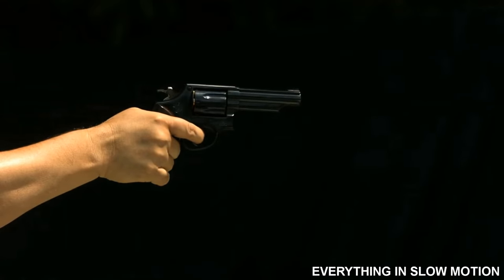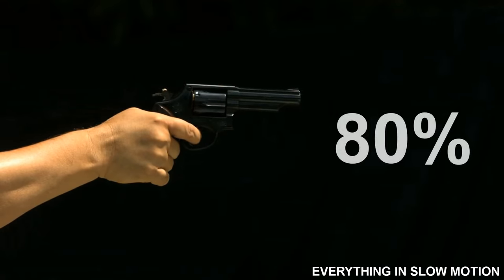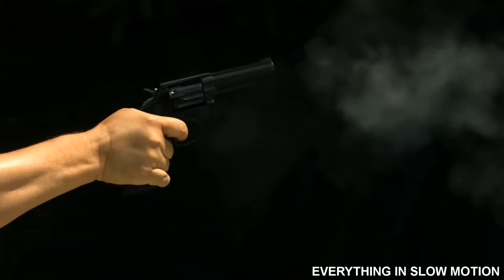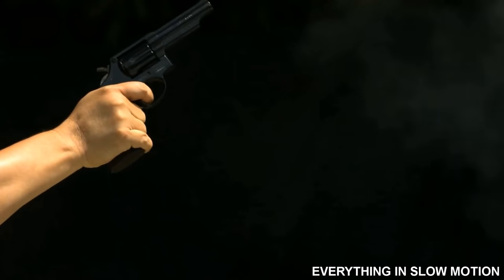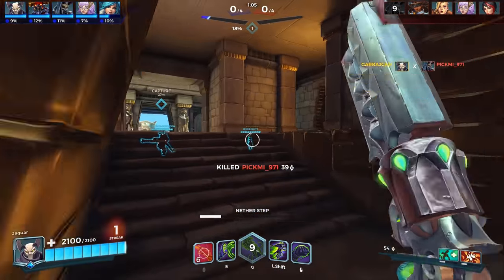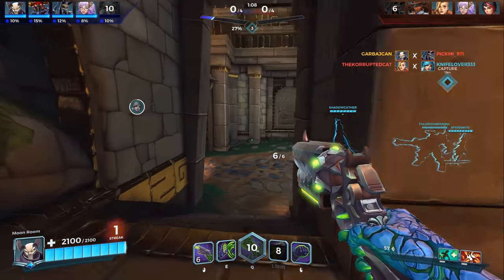When the trigger is pulled about 80% of the way back, the hammer is cocked and the live round is in place. And in order to actually make it go boom, you then have to pull the trigger the remaining 20%, releasing the hammer and firing the round. That's why it's called a double action revolver — because pulling the trigger performs both the act of cocking the hammer back and releasing it.